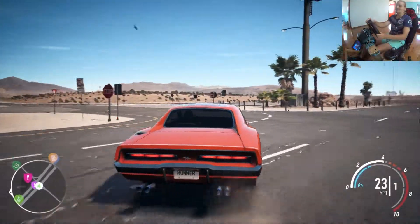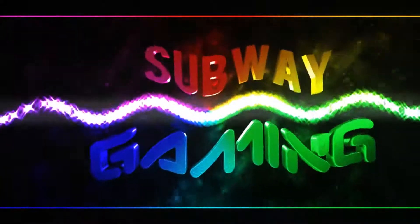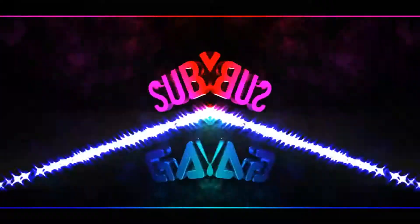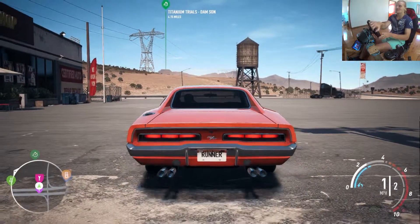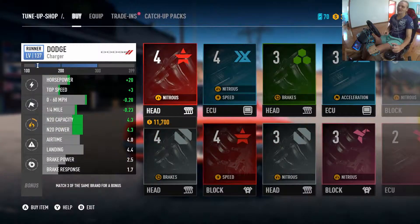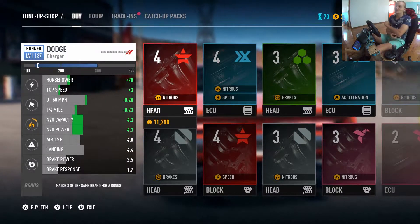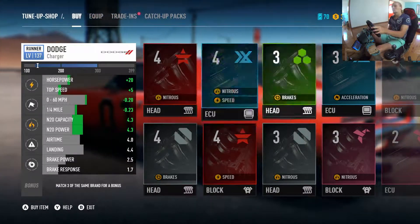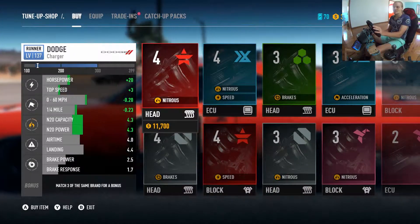This thing is going to be an absolute beast by the end of this video. What's up guys, it's Subway here and today we're doing my dream car build. My dream car is a 69 Dodge Charger RT. We got this one in the game and we're pretty much just going to try and get the best of everything we can — we only have level 4, so we'll see where we can get this thing.